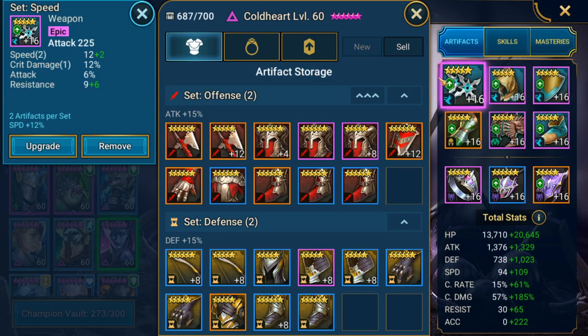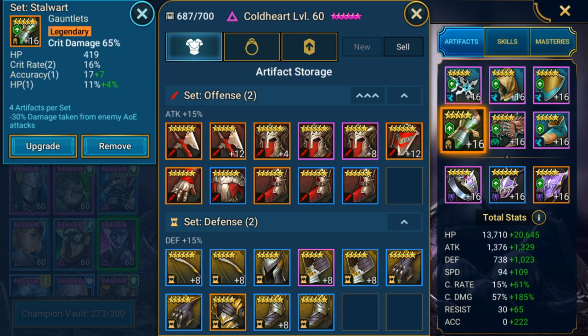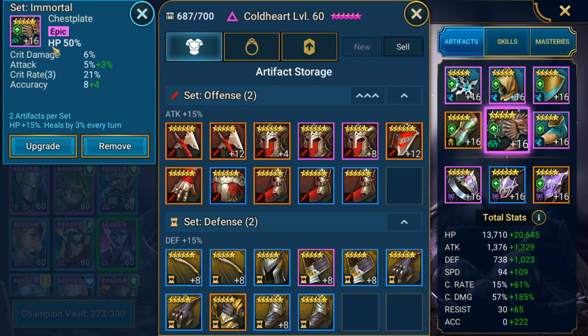Coming down to the crit damage gloves with 16% crit rate, 24 accuracy, and 15% HP - very strong gloves, I just wish they were six star. I've got an HP percent chest plate to keep her alive longer and make sure she's not getting targeted as often. This has a triple roll in crit rate at 21%, with 12 accuracy, a little bit of attack, and 6% crit damage. So this piece was perfect: crit damage, crit rate, and accuracy all in one.